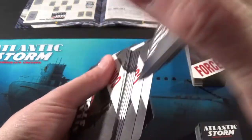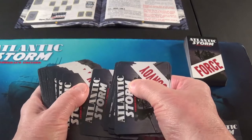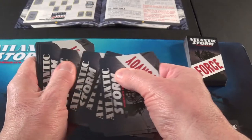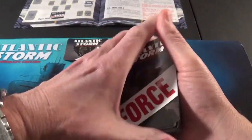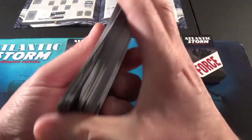We'll give these a quick shuffle. We need 17 convoy cards — counting them out: 1 through 17. Okay, those are the Convoys we'll be going after. Let's recount them — 1 through 17. There are our Convoys. And these are the Allied cards. We'll give them a quick shuffle too.